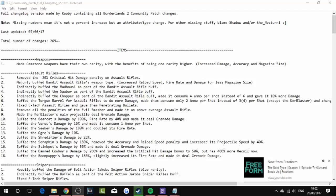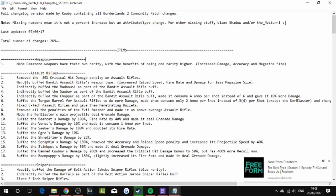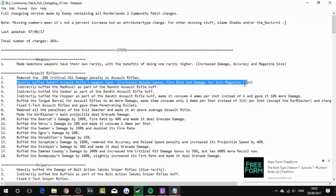Starting off on weapons. The many gemstone weapons had their own rarity with the benefits of being one rarity higher, which increased damage output and magazine size, so they're higher than pearlescent. Assault rifles: removed the minus 20% critical hit damage penalty — that's brilliant. Majorly buffed bandit assault rifle weapon types: increased reload speed, fire rate, and damage for less magazine size. Indirectly buffed the Madhouse as part of the bandit assault buff.